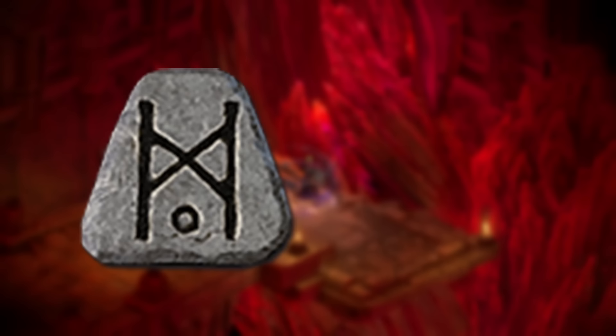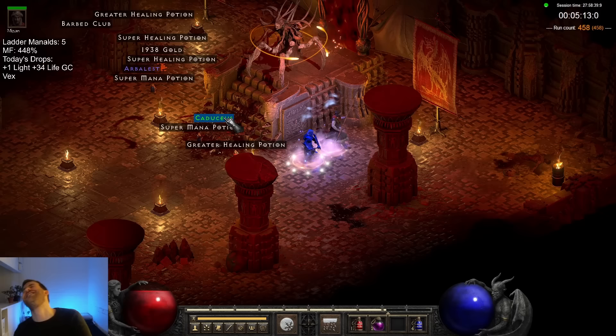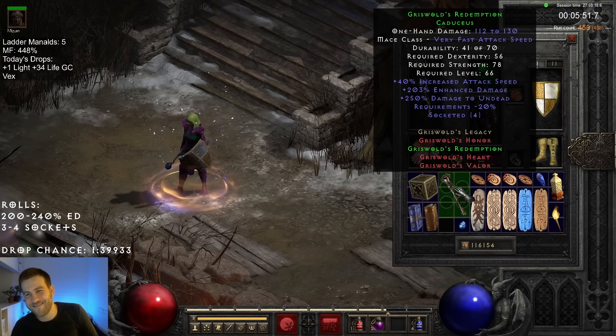On run 458, I found a remarkably rare set item. The roll goes from 3 to 4, up to 240 on the ED — we got the 4! I don't even know if people use these, but it's just nice to get the 4.